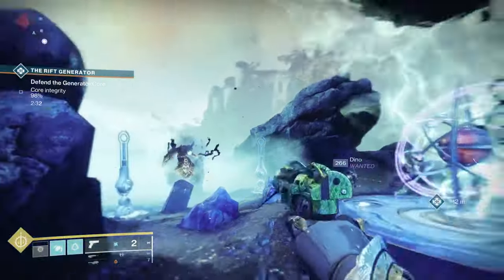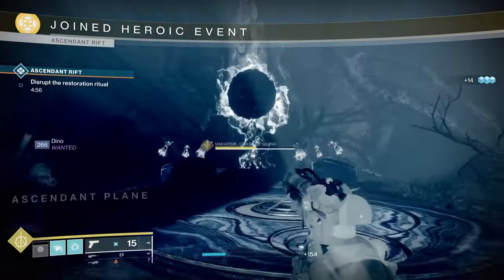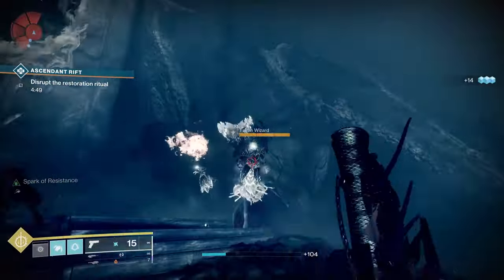When that's complete, go back to the middle, and you'll notice that witches show up. Shoot the witches, and you'll be warped into the taken area. Everything will get dark, and that's when the heroic public event begins. Kill everything, and that's the public heroic event.